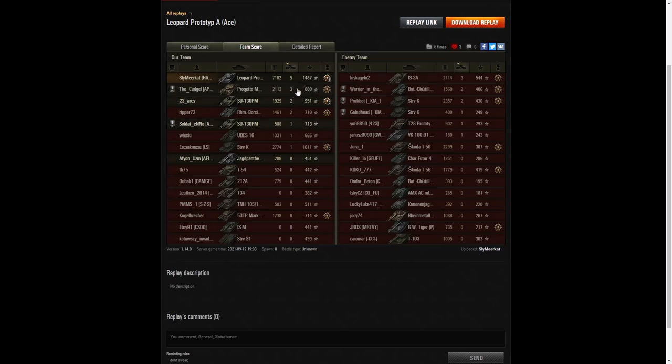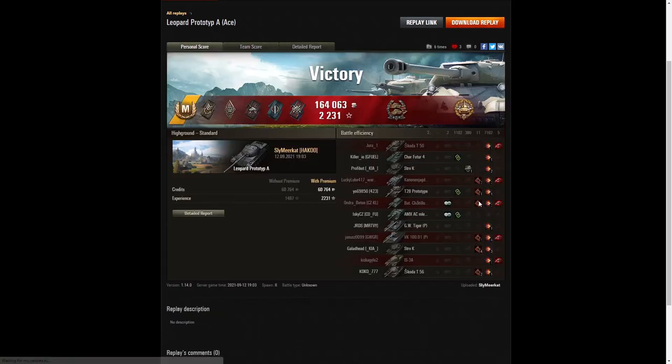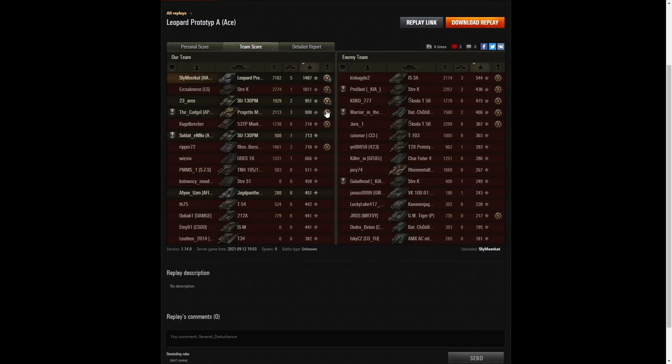The other player with three kills was the IS-3A on the enemy team — and that was one of Sly's kills. When it came to base XP, he topped all three columns: 1,487 went to Sly, 1,011 to the Strv K on his team, and 951 to the SU-130 PM, who did fairly well in a defensive position getting two kills and good damage. Being a defensive player in this game really paid off for Sly.